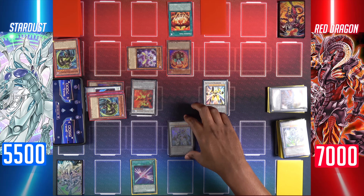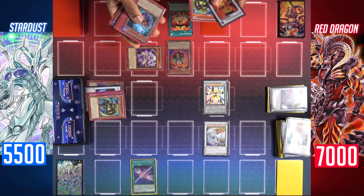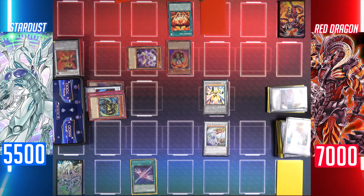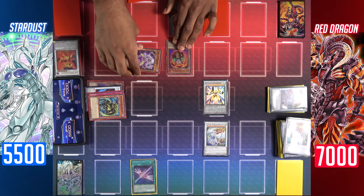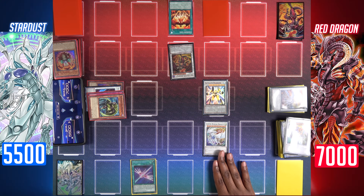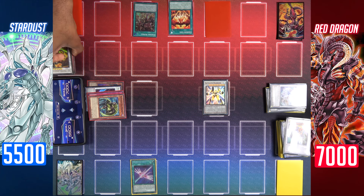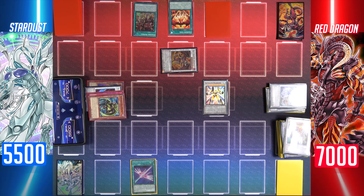I can still use the effect of my Vision Resonator to add a spell or trap that mentions Red Dragon Archfiend — I'll search Absolute Power Force. Now with Bone Archfiend at level 5 and Soul Resonator at level 3, synchro summon Red Dragon Archfiend. I'll activate Cosmic Blazar's effect to banish it and negate the summon of your Red Dragon Archfiend. I'll activate my own copy of Synchro Rumble — target a level 7 or 8 dragon synchro monster in my graveyard — my original Red Dragon Archfiend — special summon it in defense position.